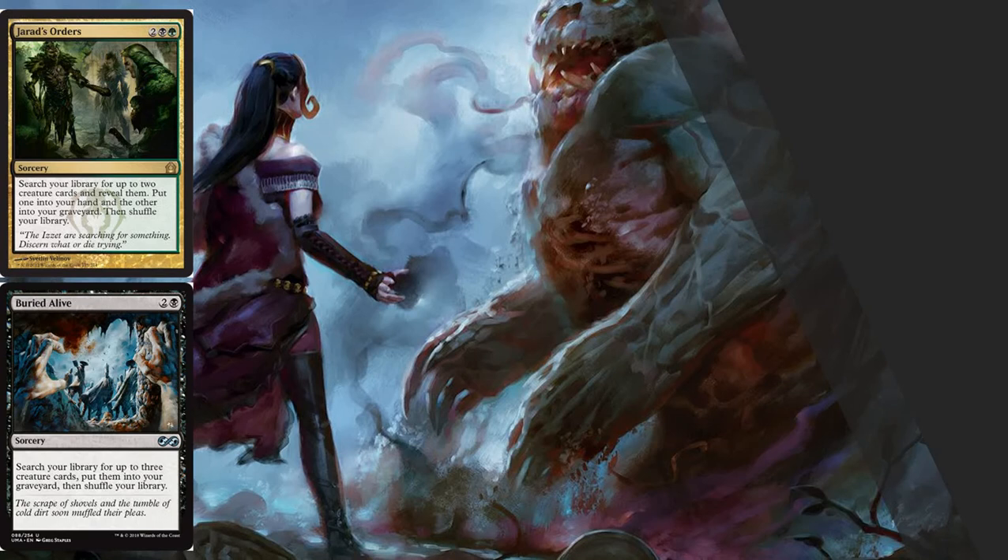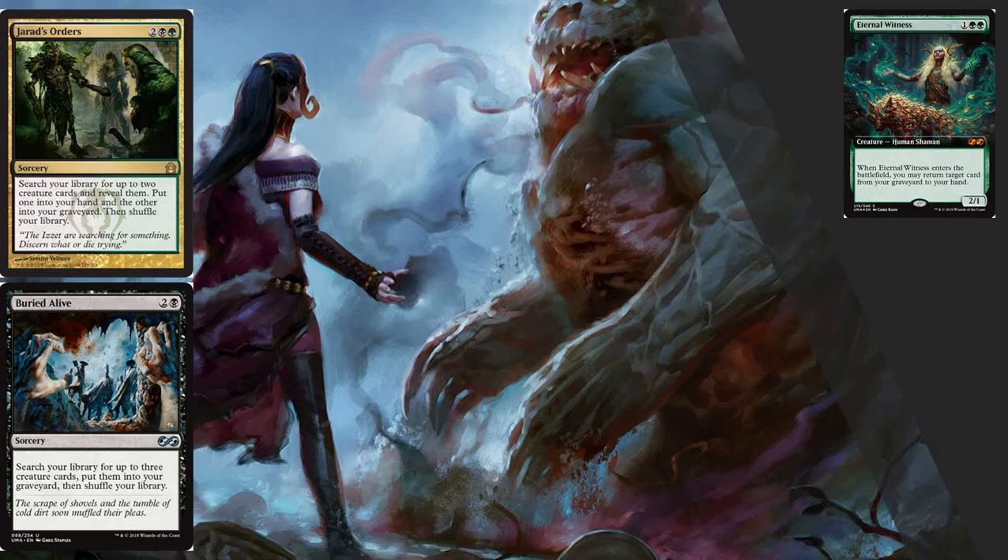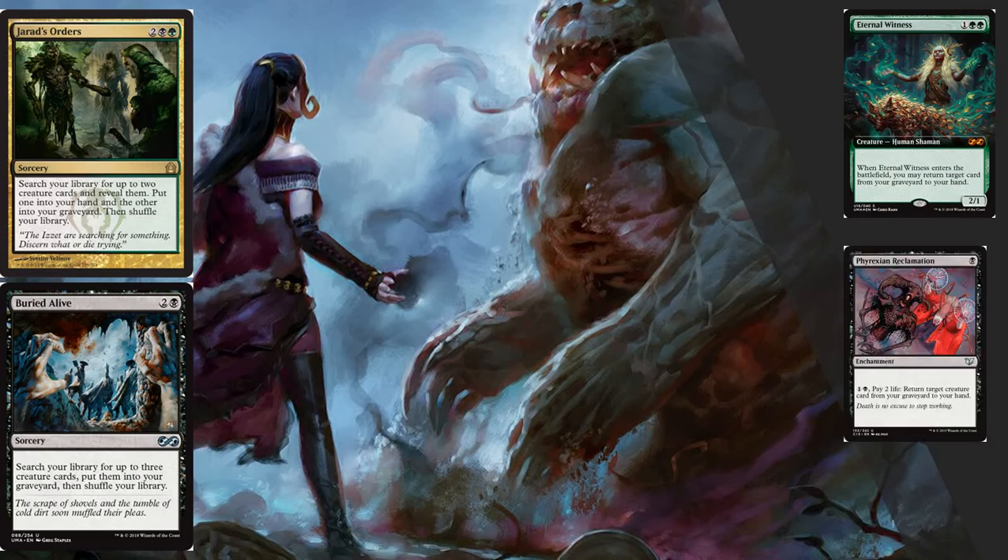We're going to couple Jarad's Orders with Buried Alive — search your library for up to three creature cards and put them into your graveyard. We've also got Eternal Witness to get key cards back that we might want to retrieve, and Phyrexian Reclamation, which feeds into a combo we'll get to in a bit.